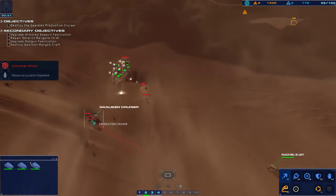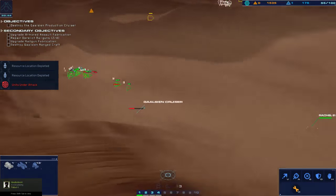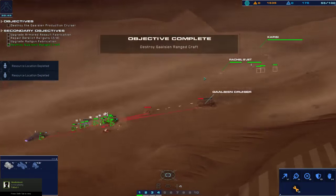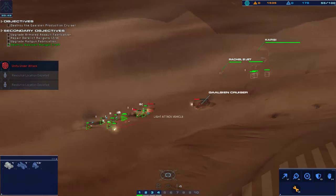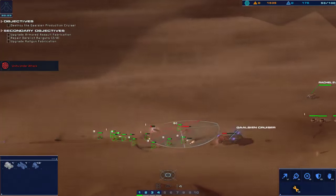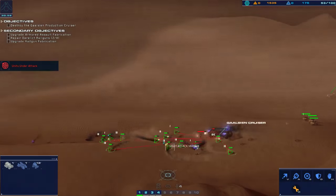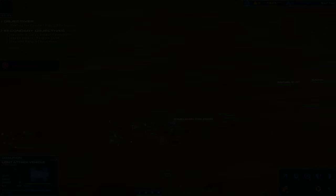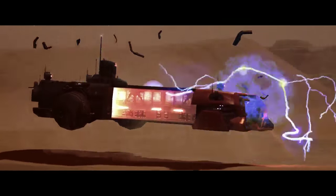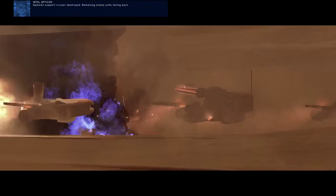Hostile designated. Alert. LAB down. Strike craft taking effective fire. Hostile strike craft down. Did we do it? I think we did it. Yeah, we did it! That looked cool though. Kelsey and support cruiser destroyed. Remaining enemy units falling back.